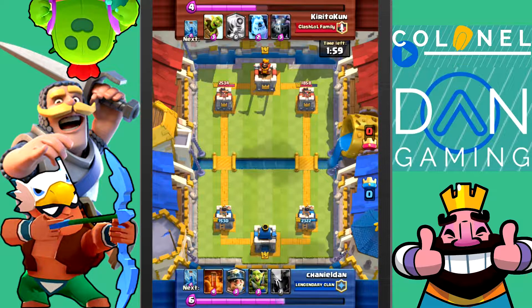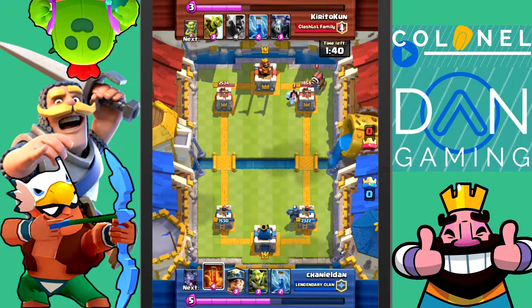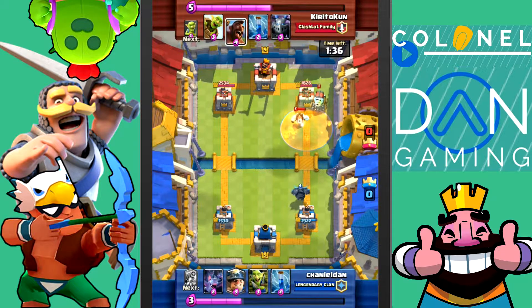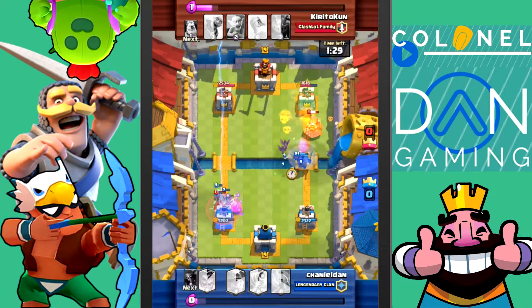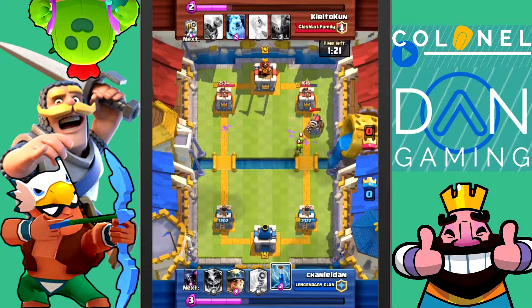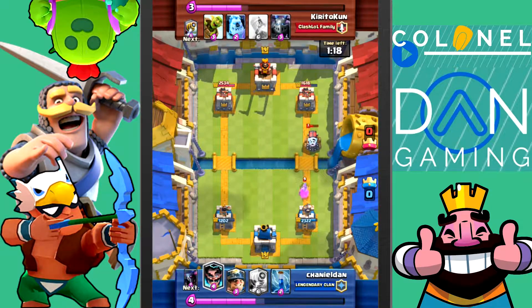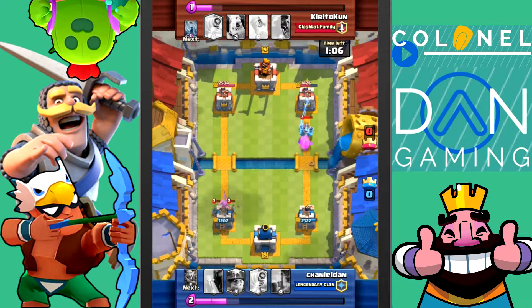Currently he is up in damage, but not by that much. I don't know — I've never used Sparky before. Although Sparky's great with the new update, I'm just not used to the cards — Sparky, P.E.K.K.A., Miner. I figure that since his deck is a Hog deck, I need to keep the Goblin Gang on hand or the P.E.K.K.A. as a counter.